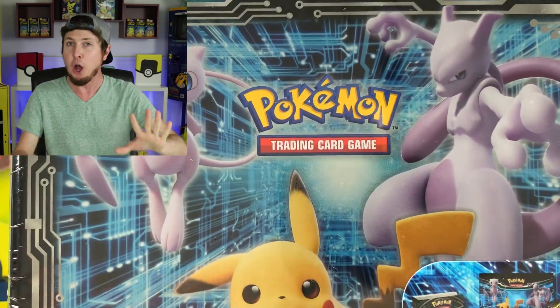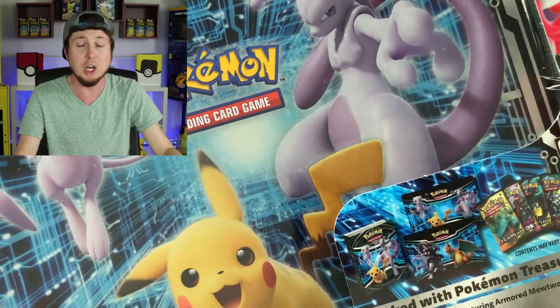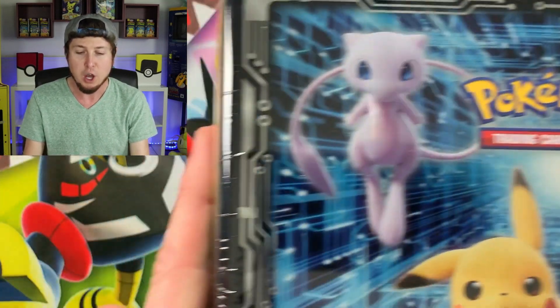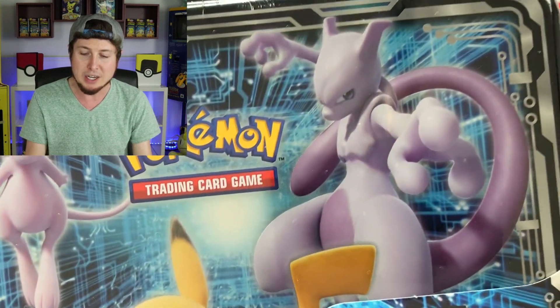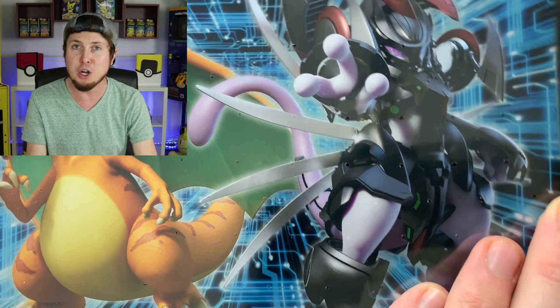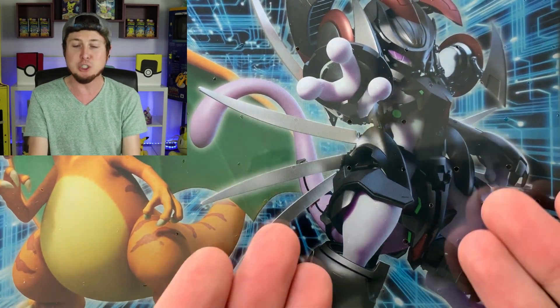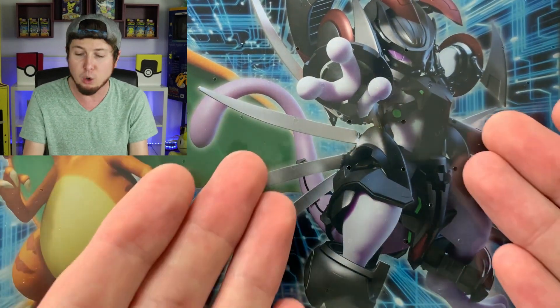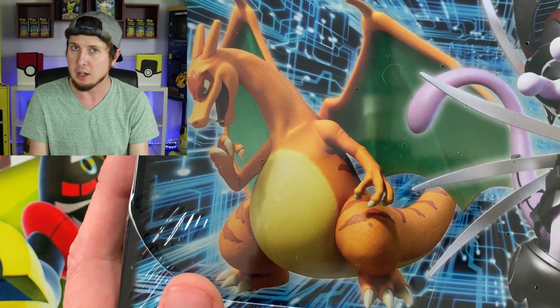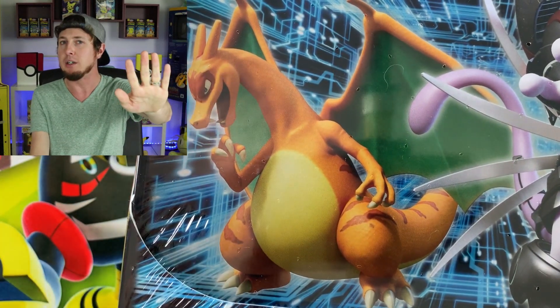We don't see what the promo card is just judging from the outside of the Collector's Chest. On the front we do see Mew, Pikachu, and Mewtwo, but then we turn it to the back — look at this. We got armored Mewtwo right here, so we can only assume that this is probably the artwork on the Pokémon card. And we do see a Charizard over there — not just any Charizard, a very special Charizard.